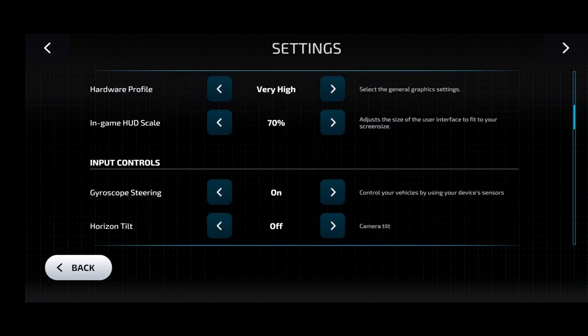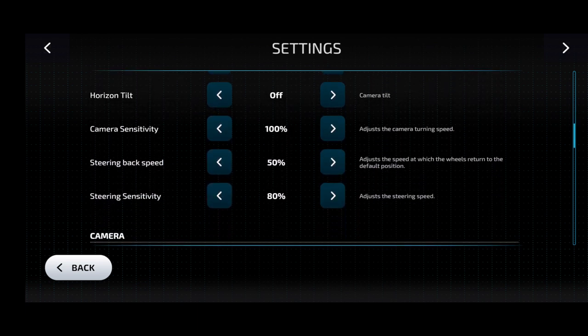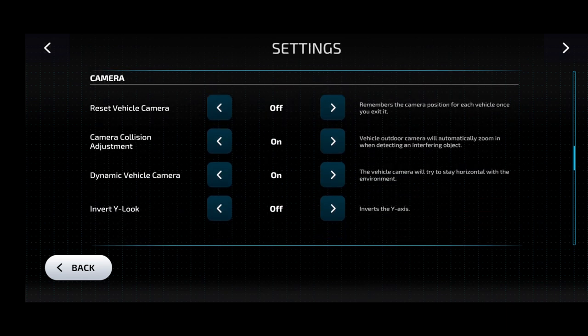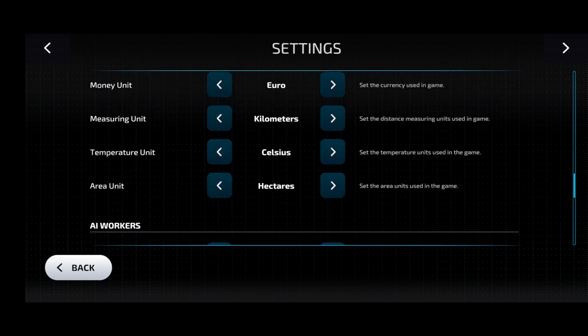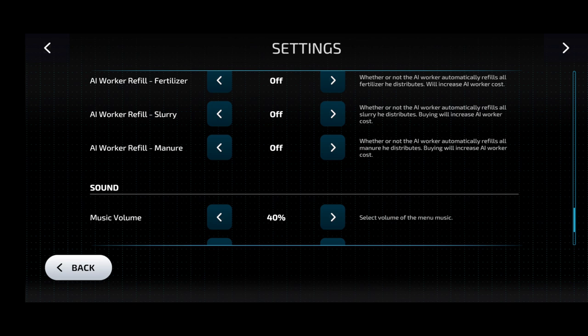Just going through the settings quickly. I've put gyroscope steering off for now, but maybe I'll put it back on because I'm still not used to driving with the normal controls. And then just all the worker refill settings to off.